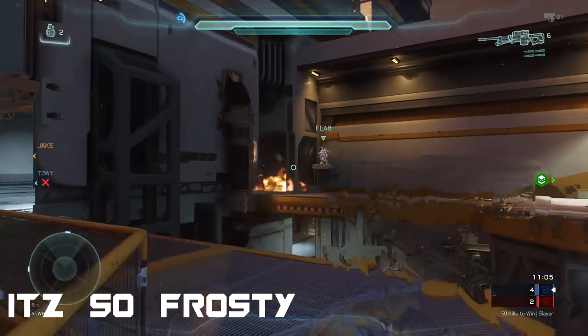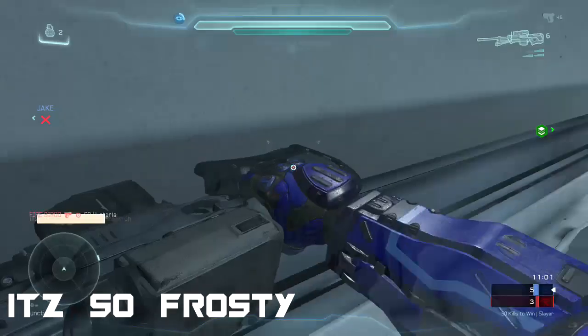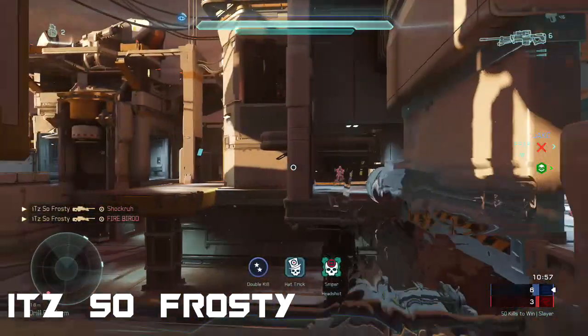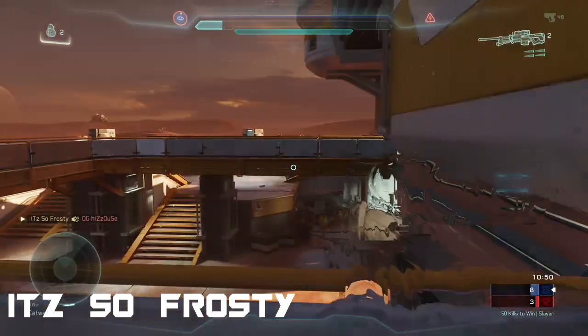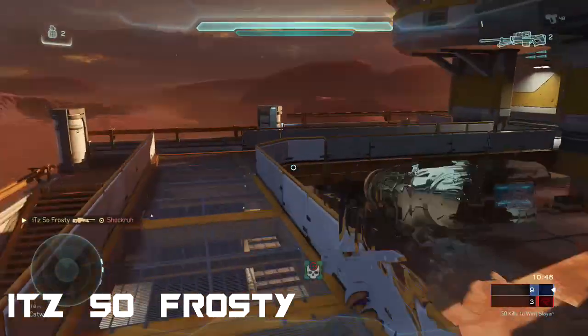Coming in at number 4, we have It's So Frosty — this play is really sick. Playing in dominant fashion, he gets the first kill with the sniper, then a quick scope for the double. Looking down the hallway, there's a nice headshot for the triple. Turning back around — sniper shot and a beat down for the overkill. And at the last second, before the guy goes behind the wall, he picks up the headshot for the killtacular.